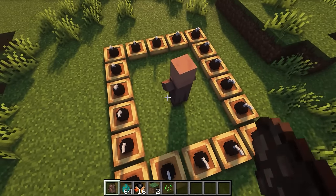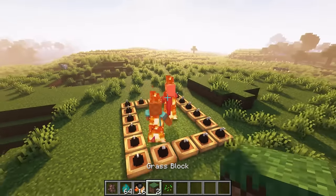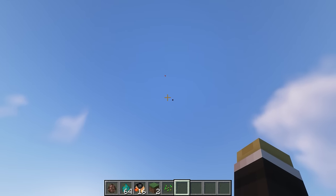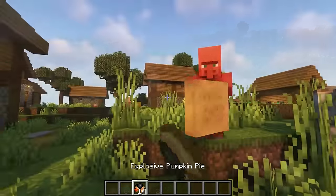The third gadget is the most interesting one. It is called Explosive Pastry, which is a type of cake that can explode. You can use it to create extremely interesting games or throw it at a target. When it explodes, it will knock the enemy high into the air.